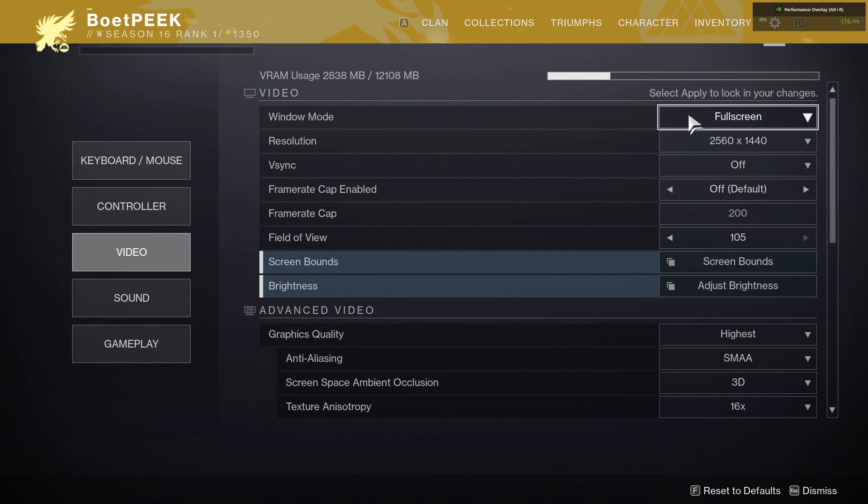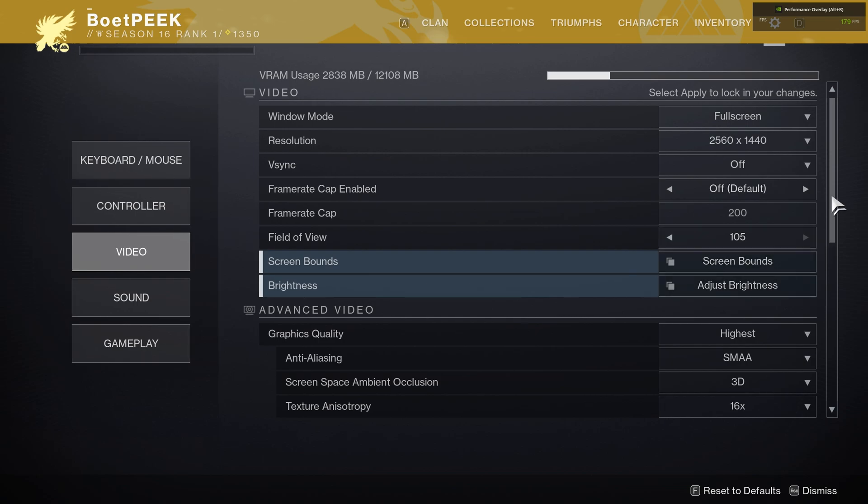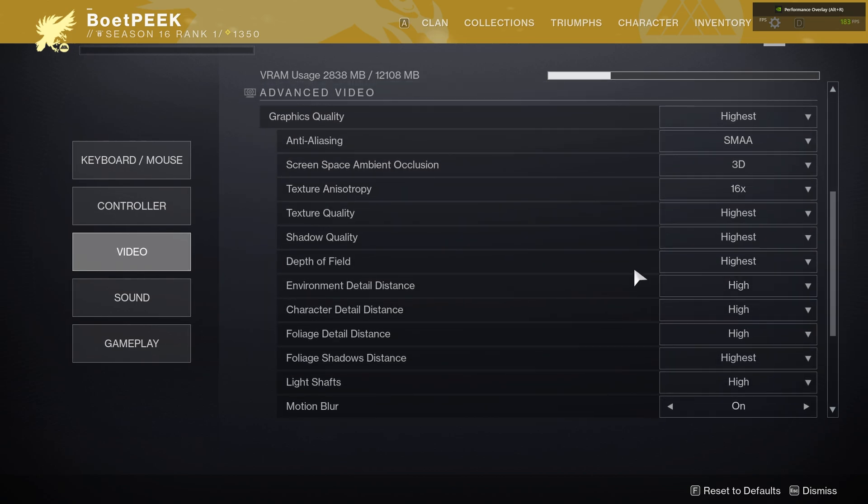Inside the Video tab, Window Mode should absolutely be set to Full Screen. Resolution should match your display or a supported resolution, otherwise things will end up blurry or stretched. Vsync should be off unless you're specifically getting screen tearing. Frame Rate Cap should be set to Off unless you're recording and the game is using too much of your GPU, or for some other reason you'd like to limit FPS. Field of View is completely user preference. Screen Bounds and Brightness are also user preference and shouldn't affect FPS. Then we get down to the Advanced Video section — this is where you'll get a ton of your FPS.